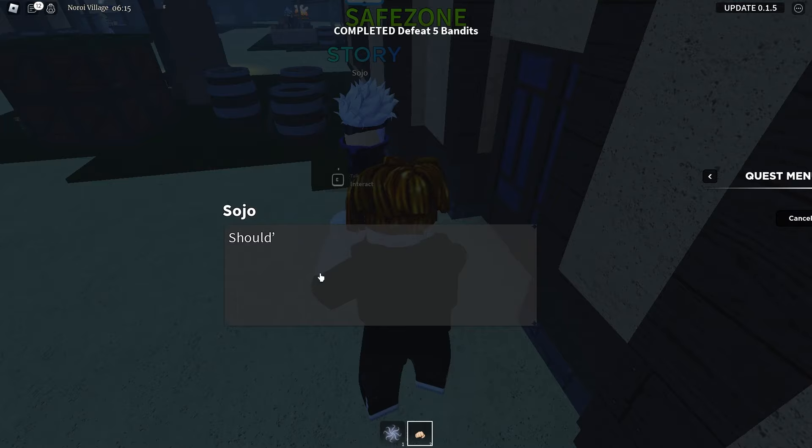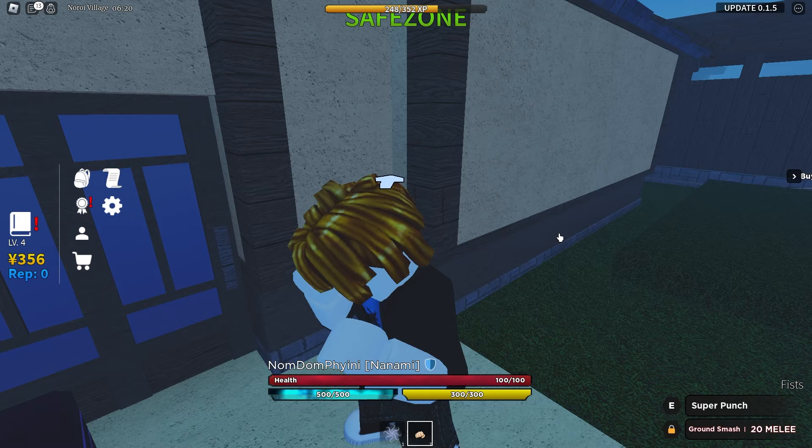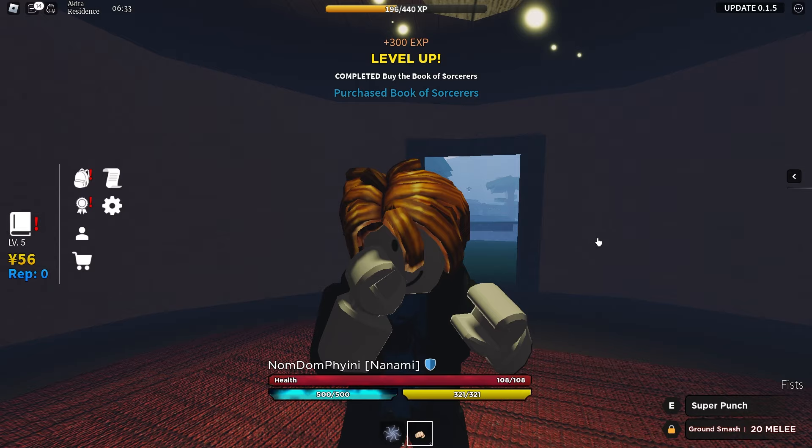You want to learn about what I do? Well, I don't have time for that. Talk to Keita again. We need to go talk to Keita and buy the basic book of sorcerers. We have 12 stats — I'll put a little bit into defense and a little bit into stamina, but no points into melee for now. There we go, now we have the basic book of sorcerers and we can go back to Gojo.